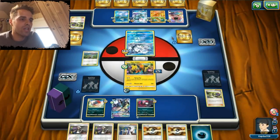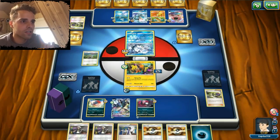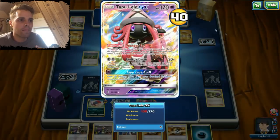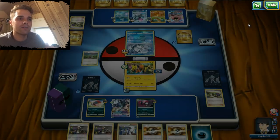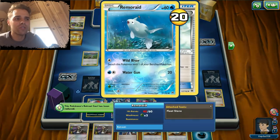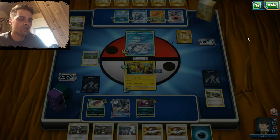He's gonna use the Ice Pack GX, probably. So 70 damage, 90, 90 plus 60 is 150, 190, 230, minus 70. We're not gonna get there. If he uses Ice Pack GX, we cannot one-shot with Honchkrow. But then again, if he uses that, we can use Black Ray GX instead.